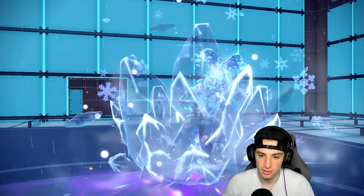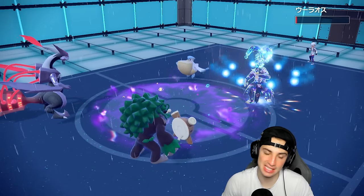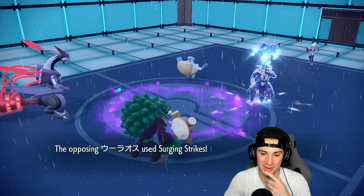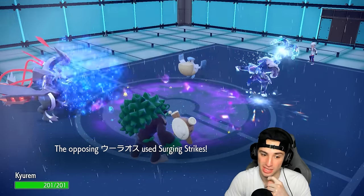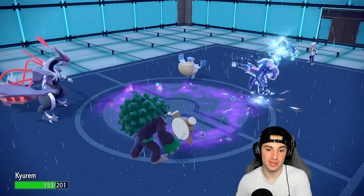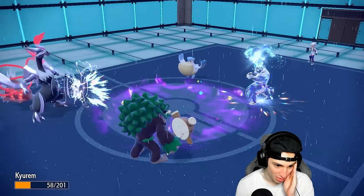Freeze-Dry is gonna fly into the Urshifu slot and bring it down to 1 HP — kind of sad, it's got Focus Sash. I really wanted to KO there. But it's gonna pop Surging Strikes into the Kyurem-White slot, which we're going to be able to soak. This isn't bad because we're gonna be able to get weather and then get off Aurora Veil.